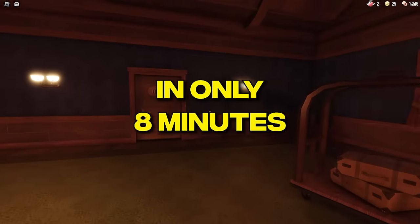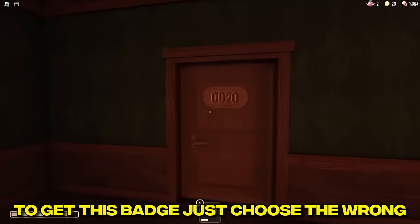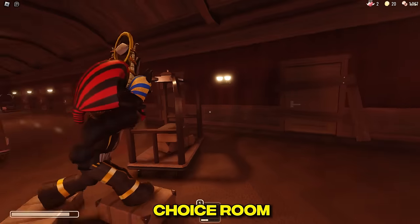How to get all the new Doors badges in only 8 minutes. Make sure to subscribe. Wrong Room: to get this badge, just choose the wrong door when you're in a multiple choice room.